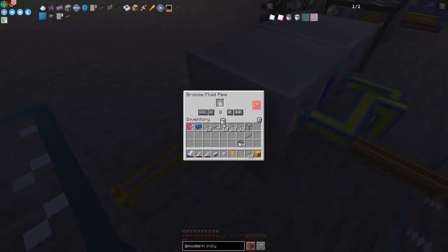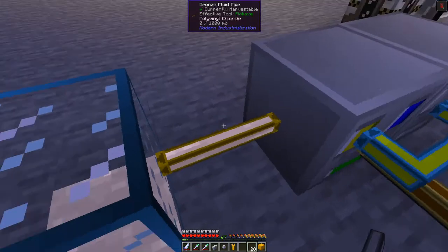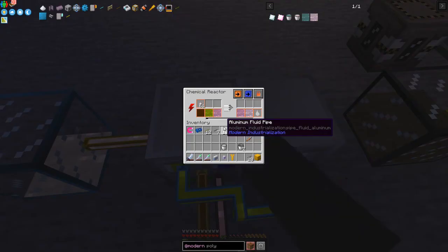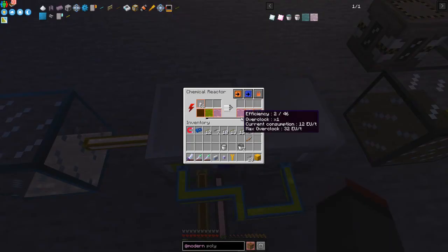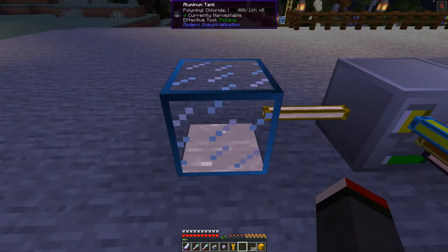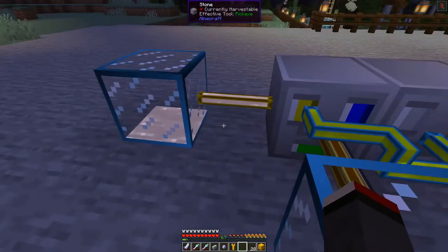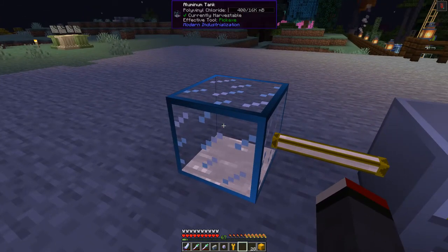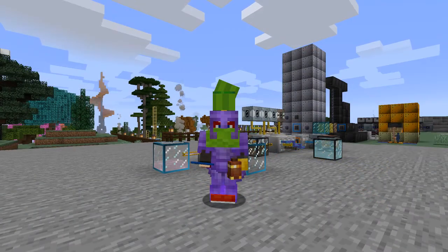The polyvinyl chloride is coming in. To be efficient, you would actually need three separate chemical reactors and not mix up different recipes. Now we've got one bucket's worth of polyvinyl chloride — we can take that and put it into this pipe, making sure it's set as output. That fills this tank. As you can see, we have our first polyvinyl chloride, which we can then use in the assembler.